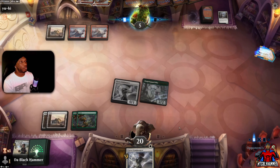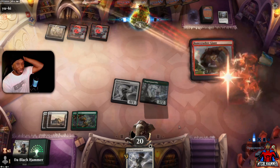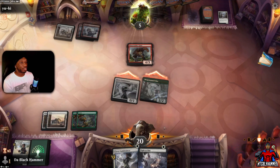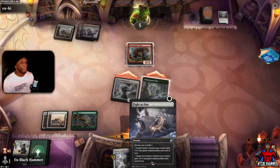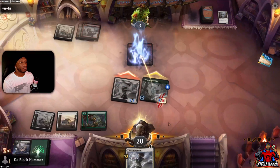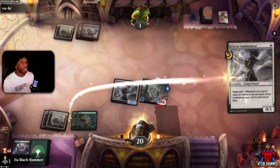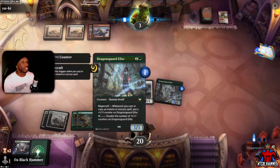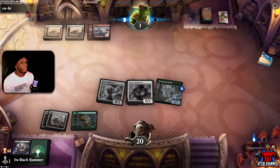Is this a Bonecrusher Giant? There it is. Alright, Fight as One — that's a card we need. Let's swing in. Surprise — let's drop this on you so you don't die. Come on, all we need is one draw ability — that would be nice.